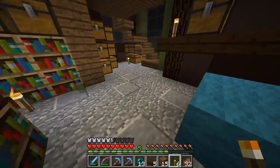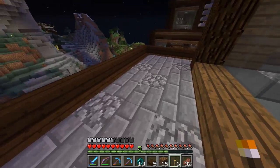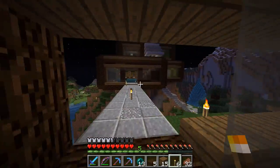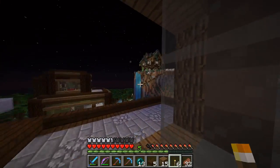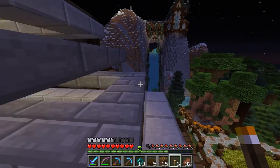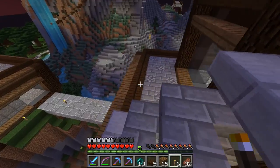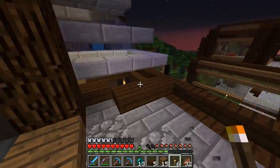I put polished andesite here as well, and on these roofs I put in some cobblestone slabs mixed in with the stone brick slabs to break that up and give it a dirtier feel. One of the main reasons for this is I wanted to go with the rustic theme we've been going with, even with the kind of modern design and layout. This helps with that, especially with leaves it would break up that clean modern look and just make it look a little more rustic and messy. I like it.